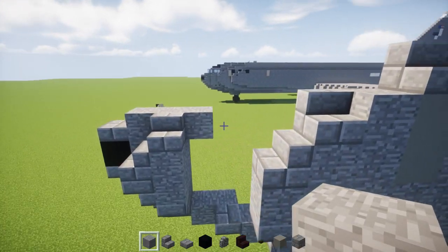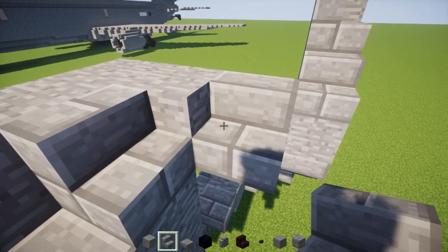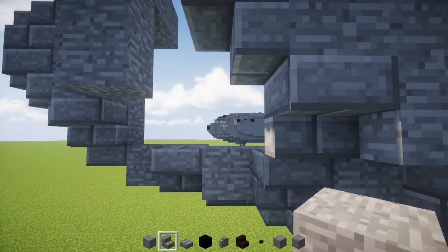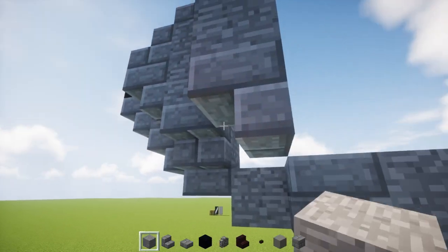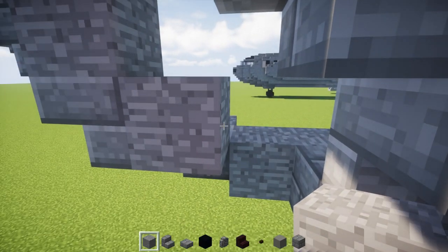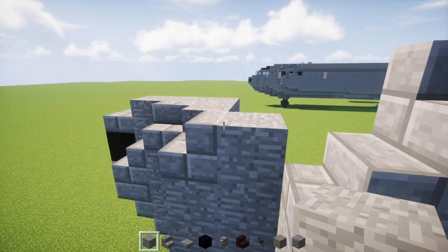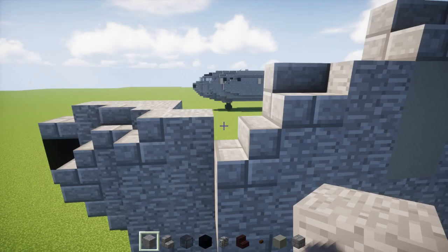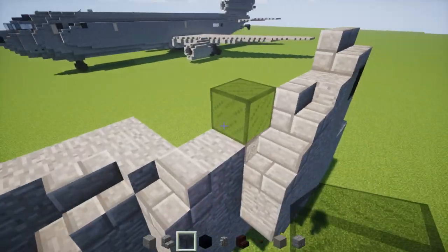Next go to the front, add a stone block here and a stone brick stairs facing the front on the side, then two stone blocks and an upside-down stone brick stairs facing the front again. Add a stone block in this little nook, then fill all this area on the inner part of this wall with stone blocks all the way to the top level. There's going to be a black stained glass block right behind this stone, make it two blocks tall, and go a little in the front.